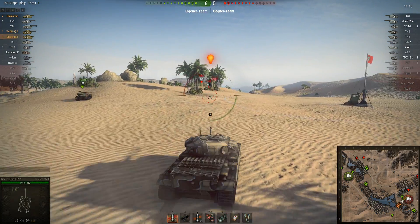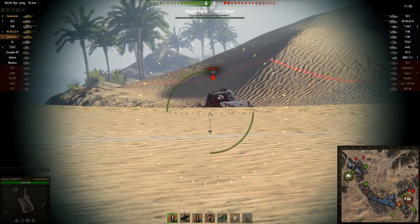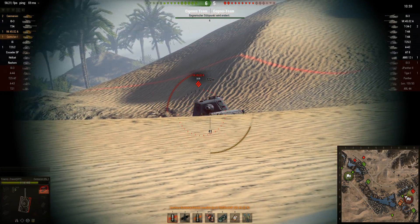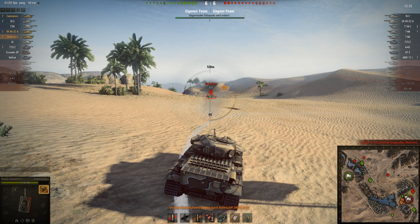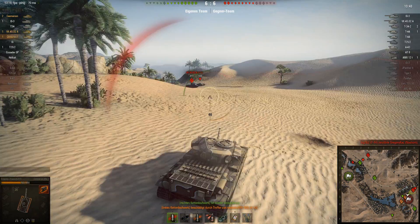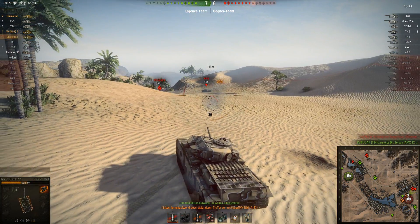Some tanks you like, some you don't. Here I'm thinking, okay, what can we do? I'm giving up a shot and just aim for his turret — I have enough penetration, he has 185 or something, so I just give it to him. We're getting shot from the hill. I'm telling my teammate that he has to cap.